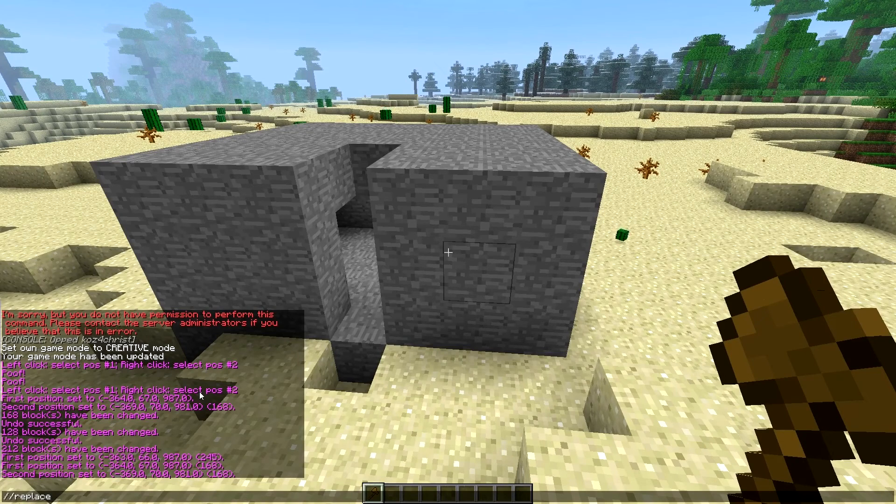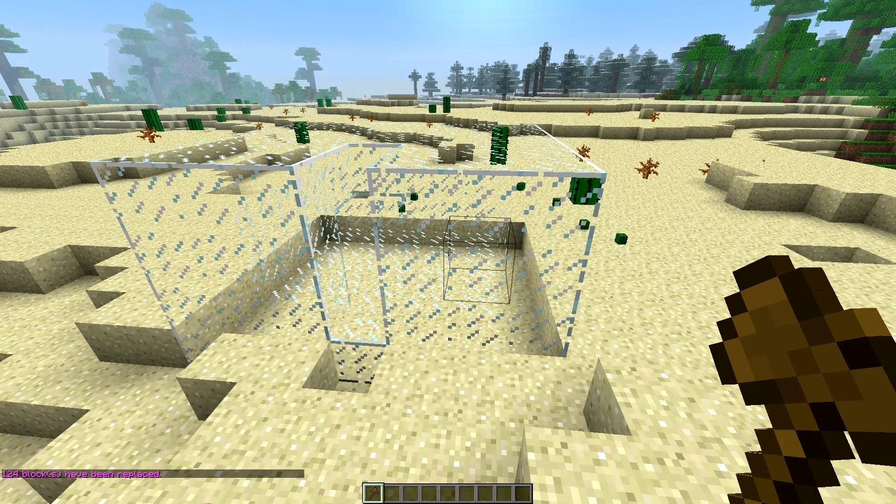Another fun command is '//replace'. If you've got a huge house you're building and you just want to see what block color looks best, you can use replace. If you just do '//replace' with one block type and then another, it's going to replace everything except air in your selection.